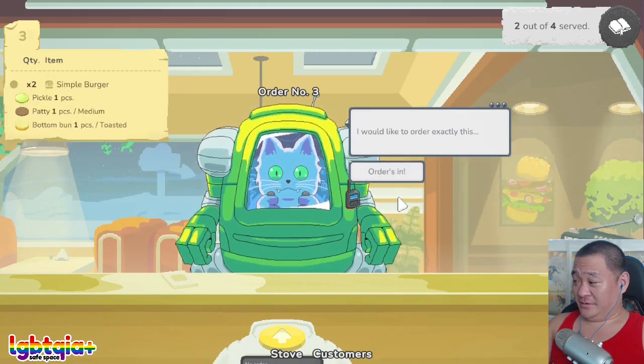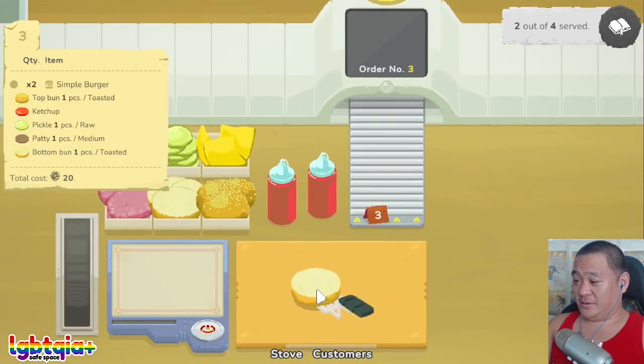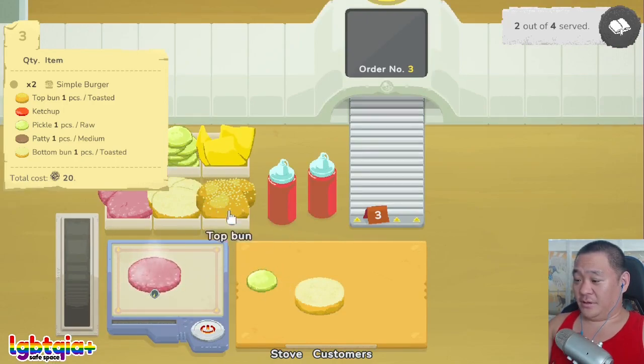First time it's your burger joint. I love how we just make it exactly like they want it. Bottom bun, patty, pickle, ketchup, and top bun. Oh, top bun toasted. You toasted here? I wonder if this will be on console, I'm not sure. Is that toasted enough for you? I hope so. Toast those buns. Toast those buns in the sun.